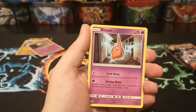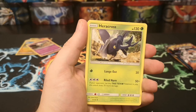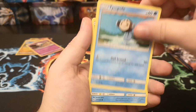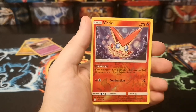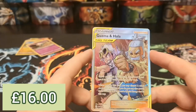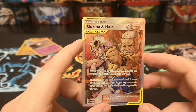Metal energy, Loudred, Type: Null, Heracross, Tangela, Duskull, Tympole, Miltank, Cosmog, nice reverse rare Victini — and there's our full art Guzma and Hala! Check that bad boy out!